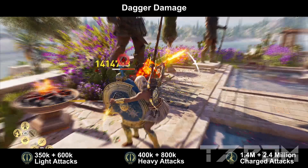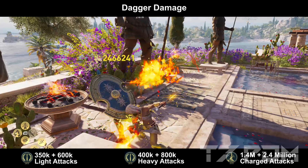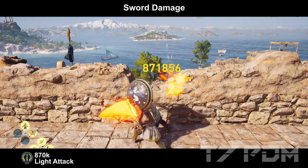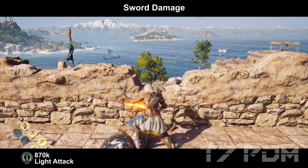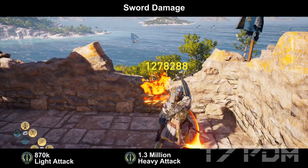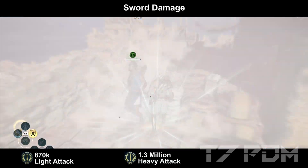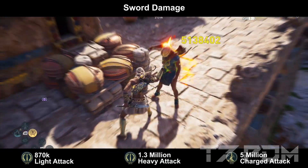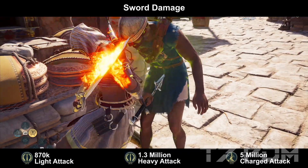For the charged heavy attack with daggers you will deal 2 attacks: the first will be 1.4 million and the second will be 2.4 million damage, resulting in around 4 million overall. The sword build will have 870 thousand with the light attack, 1.3 million with the heavy attack, and if you abuse the poison weakening effect, the charged heavy attack with swords can exceed over 5 million damage.